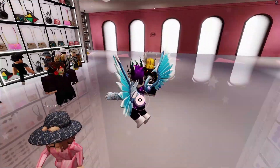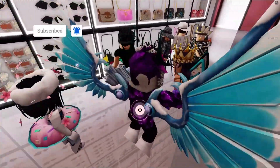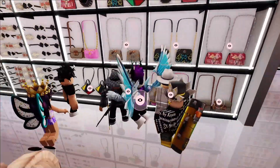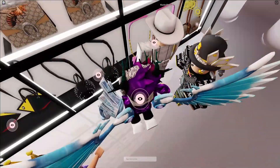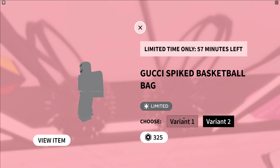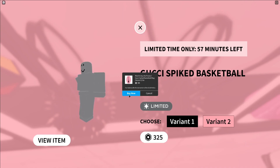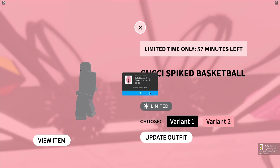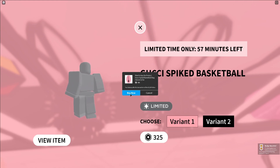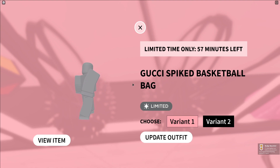To get this item, what you're going to want to do is run up to any of the places with this spiked bag. As you can see, just this one over here. What we need to do now is click on the I button. It will bring up two different variants — Variant 2 is for normal characters, Variant 1 is for other characters. It's not loading in right now, but all you need to do is just buy the item. I'm going to quickly click on buy now. I'm going to buy both of these because I'm going to see if I can sell them for a profit. Recently, the prices of the Gucci items have been dropping a little bit, so I might just hold them for a while until they rise up again.